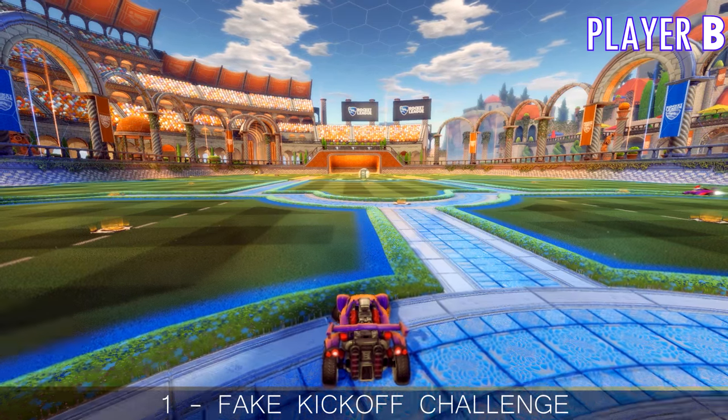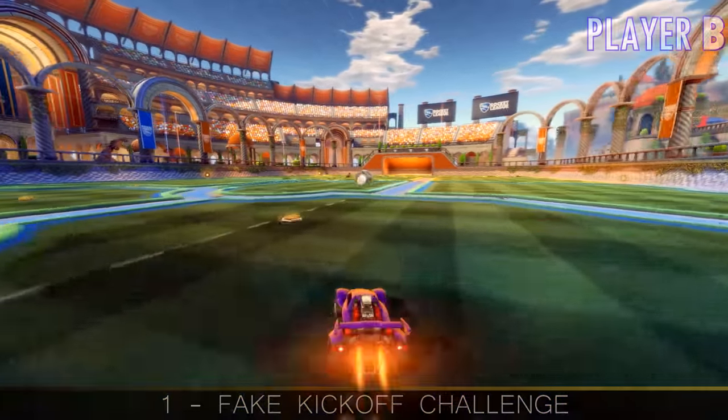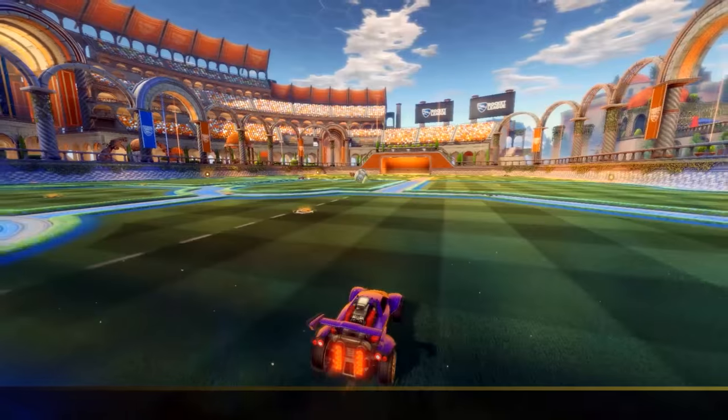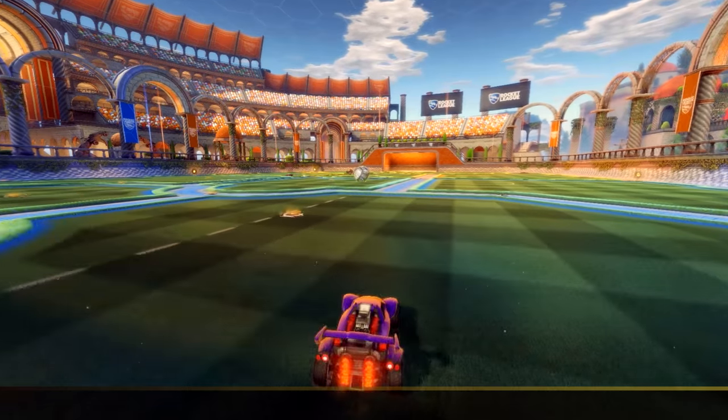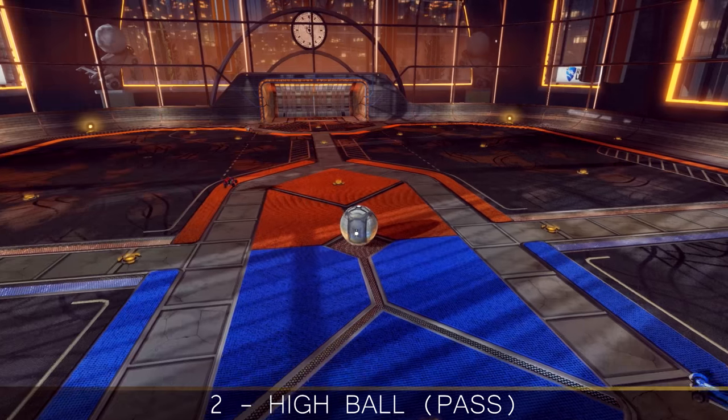To do so, it's recommended that your teammate saves their boost, collects a boost pad if possible, moves a little towards the corner, and faces back at the center. So where are we at right now? The challenger just faked the opponent, and the player close to the goal is awaiting the ball that is slowly rolling towards them. Now we can get to step two, which is the high hit from that player into the path of the challenger.